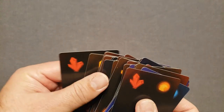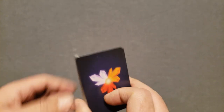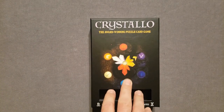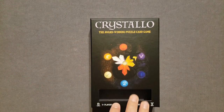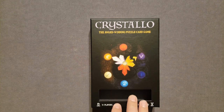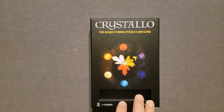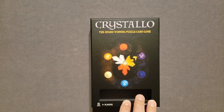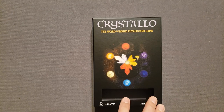Reminds me of other puzzle games like Sprawlopolis, Grove, or Orchard — those kinds of games. And there you have it — that has been an unboxing of Cristallo, the solo award-winning puzzle card game. Stay tuned for future playthroughs of this game. I will do at least one playthrough and most likely a review at a later time. Go check it out at Barnes & Noble — that's where you're going to find it. Feel free to ask any questions in the comments below, and thank you very much for watching Tabletop for One. Have a great night.